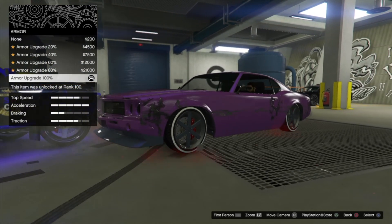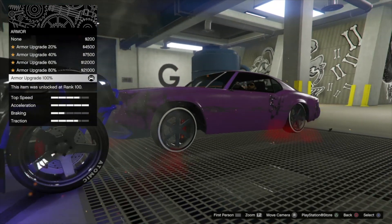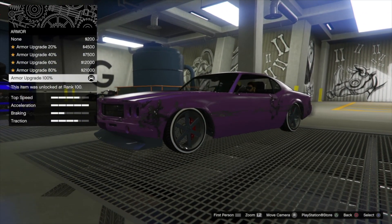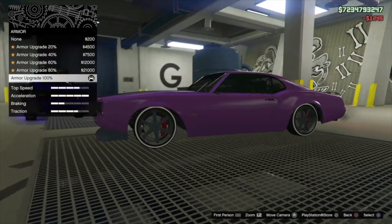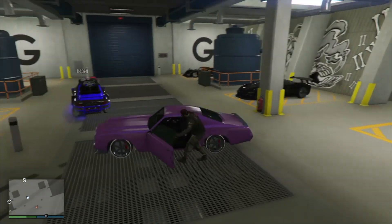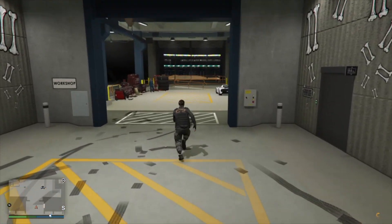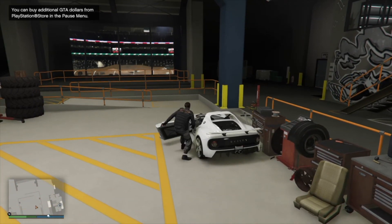Back out of the armor menu and go ahead and repair the vehicle. Then change one modification — just downgrade the brakes or armor and re-upgrade them. Hit circle and go to exit the vehicle. Now get back into your original vehicle. This next part is the same as the solo method.